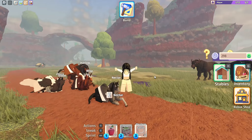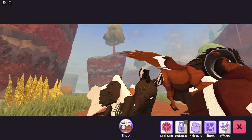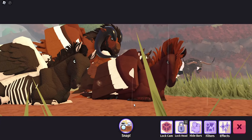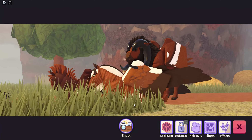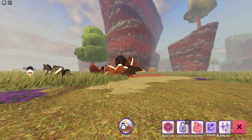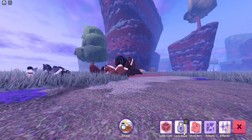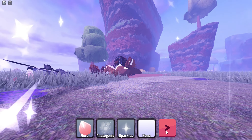I almost forgot about the photo mode. Oh my gosh, look at it. I love this a lot. I feel like a lot of games need this because it's one of my favorite things. This is good for thumbnails, just regular pictures. You can add filters. Oh I like this one. This is my favorite one. And effects — sparkles. Oh, this is pretty.